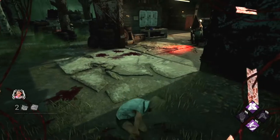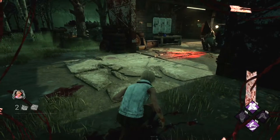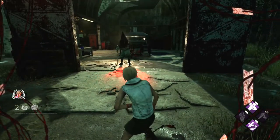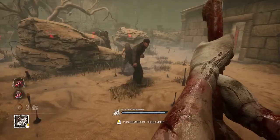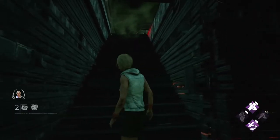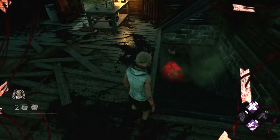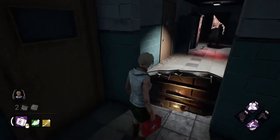You can also release the Rites of Judgment to make a long-ranged attack known as Punishment of the Damned. Punishment of the Damned is an 8-meter long, 1-meter wide wave that projects from you that inflicts a damage state to any survivor in its path. If there are 2 survivors in that path, you can hit both of them. Punishment of the Damned can go down incremental slopes, such as hills or the stairs leading to the basement. However, it cannot go up slopes, and it can't go through gaps to hit survivors on the other side.